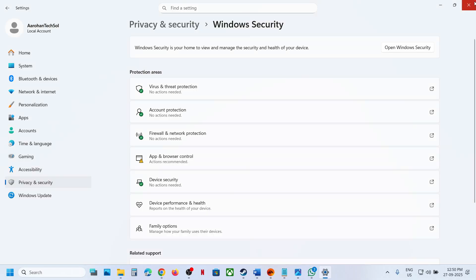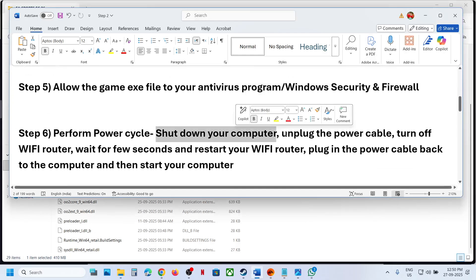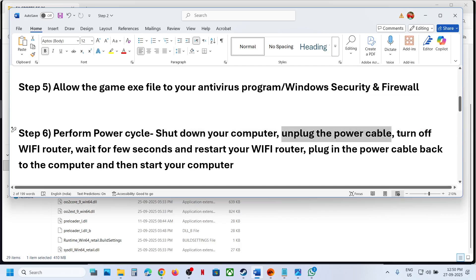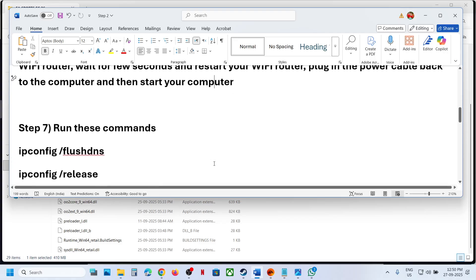The next step is to perform a power cycle. Shut down your computer, unplug the power cable from the computer, turn off the Wi-Fi router, wait a few seconds, restart the Wi-Fi router, then plug the power cable back into the computer, restart the computer, and then check.